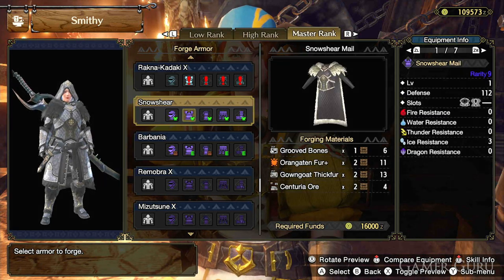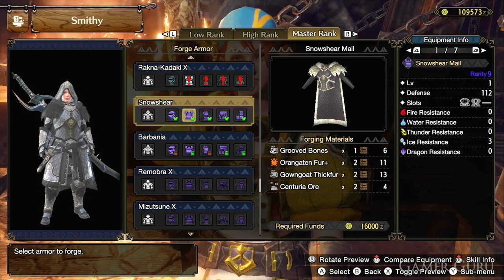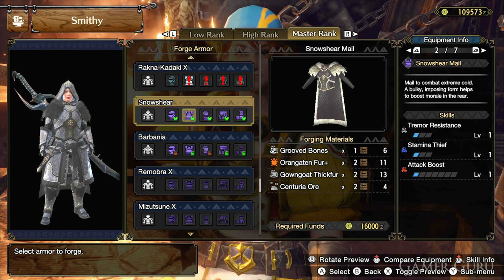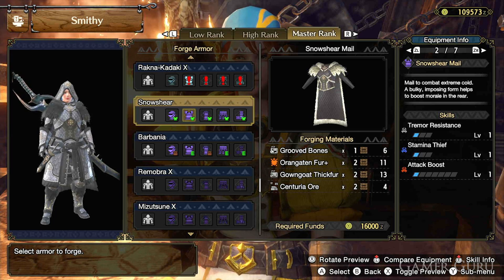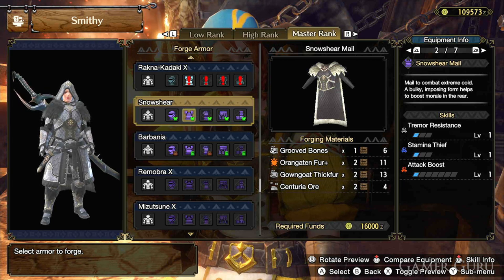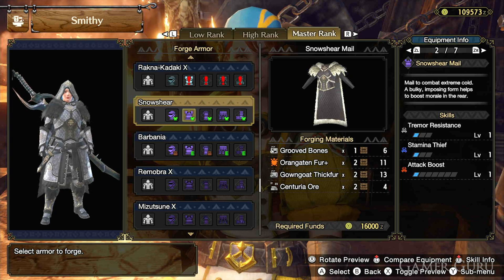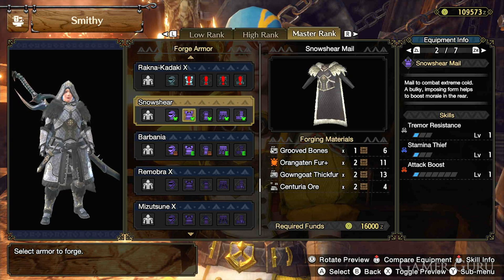Next up, the Snowshare mail has 112 defense, a level 4 decoration slot, and a level 1 decoration slot. For skills it has Tremor Resistance level 1, Stamina Thief level 1, and Attack Boost level 1. The only new material here is Centuria ore, which can be mined from any location inside the Citadel on a master rank expedition.